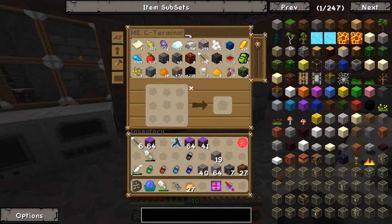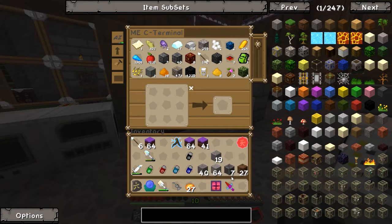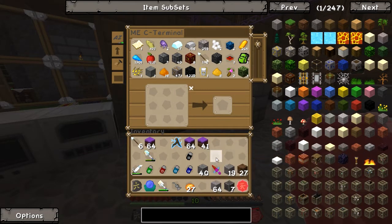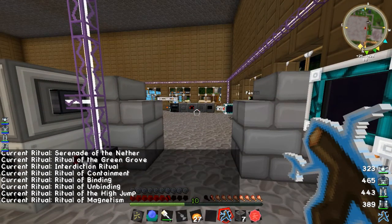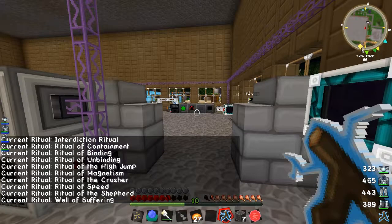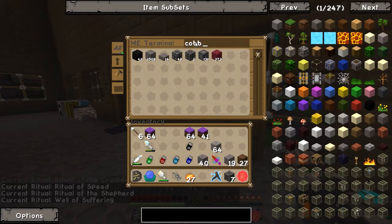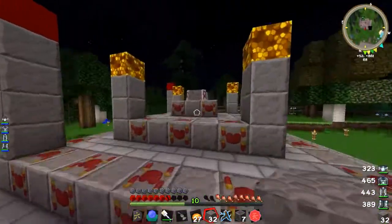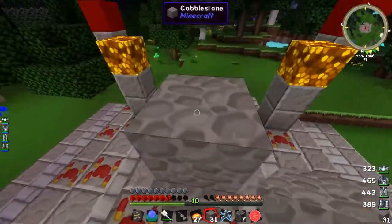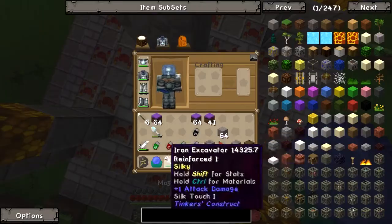Anyway, now that we've got that done, we're going to need ritual stones, a master ritual stone, and a weak activation crystal. Shift right-click through the options until you get to 'well of suffering' — that's the one we need. Get yourself some cobblestone — about 30 of those. The way to build this is two blocks above your blood altar, then put the master ritual stone on top. It's designed to fit perfectly over the top.